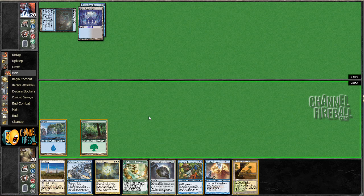What do I want to do with this Edge of Autumn? Because if I want to cycle it I should hold it — I could just go Sphere plus Windswept Heath. But if I want to cast it, I should cast it now, but then my Sphere's not really doing much. My curve kind of tops out at four. I think I just play the Sphere and the Fetchland, shoot the turn.